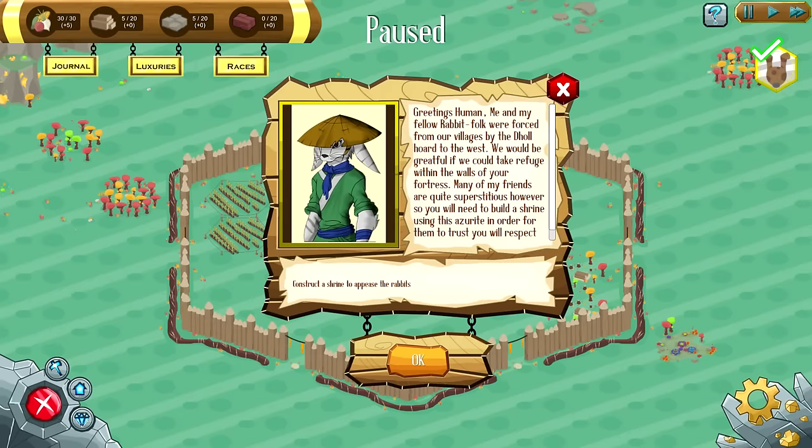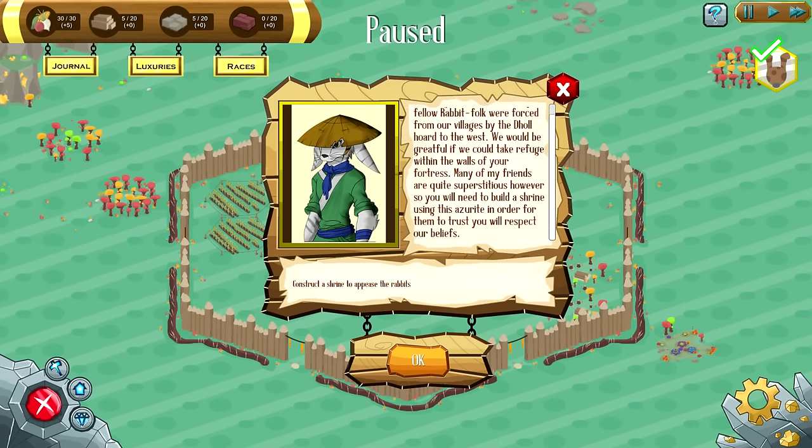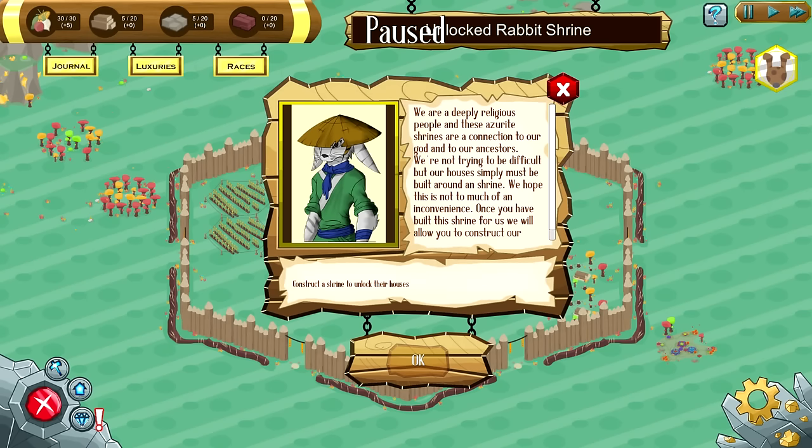Greetings from the rabbit folk! Me and my fellow rabbit folk were forced from the villages by the Dole horde to the west. We would be grateful if we could take refuge within the walls of your fortress. Many of my friends are quite superstitious, however, so you will need to build a shrine using the Azerite in order for them to trust and respect their beliefs. Got it — so we need to build a shrine.